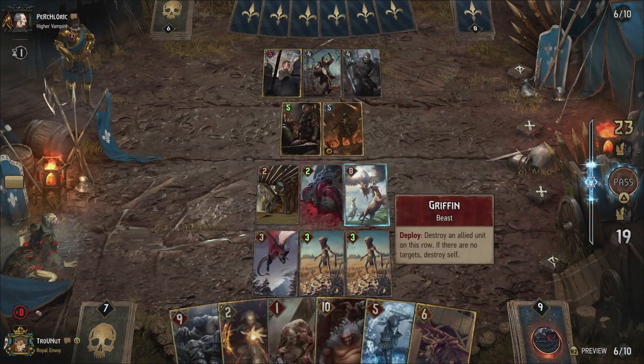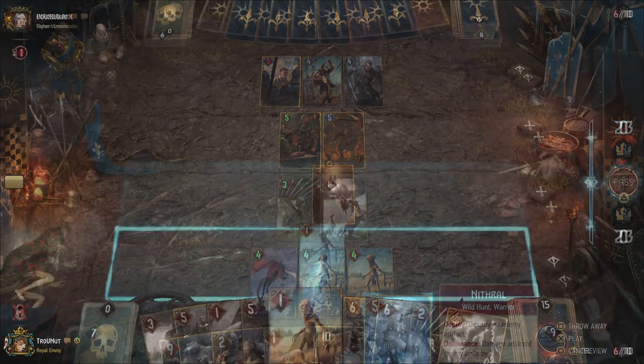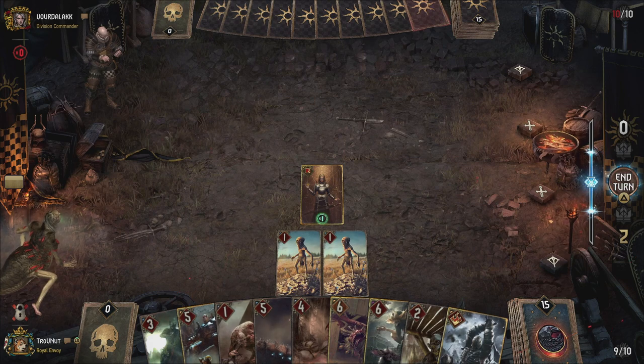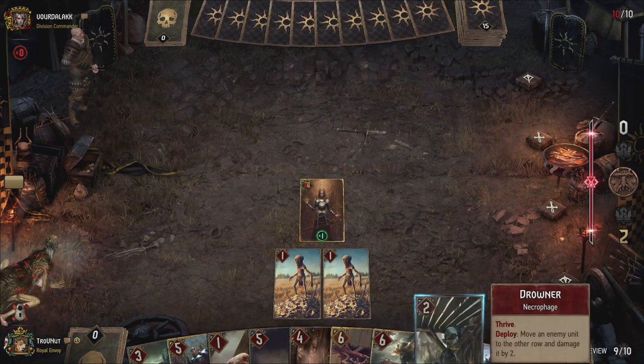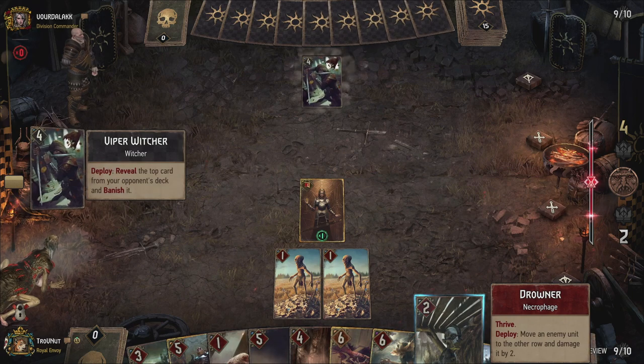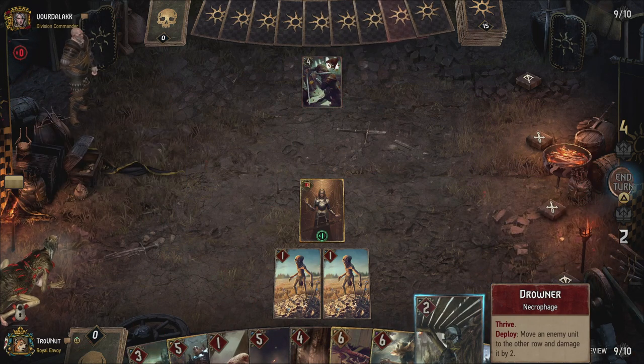Let's discuss the Thrive flow first. In an ideal Thrive round — which is usually round one — you start with Neckers and a fruit. The Necker spawns a copy of itself and has the same abilities as the fruit: one power and Thrive. Starting with this, you have three Thrive units in one go, but they're fragile, so keep that in mind.